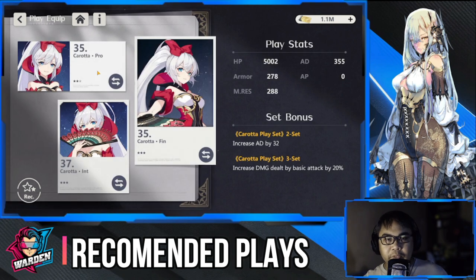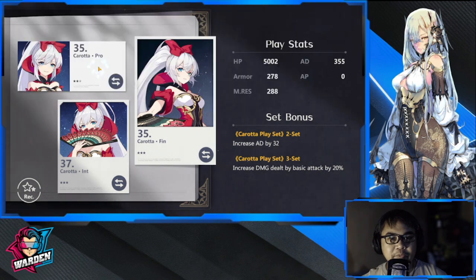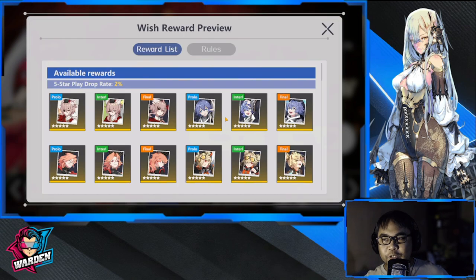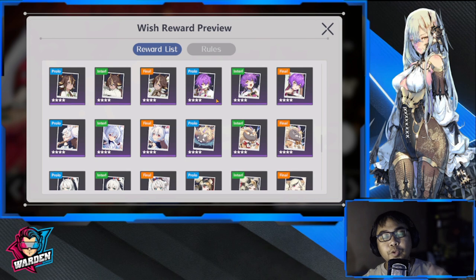The play that is equipped is Karota. Karota increases AD by 32 and increases damage dealt by basic attack by 20. This is a three-star play. I don't have any other plays to equip her with, but let's go to the play pool here.